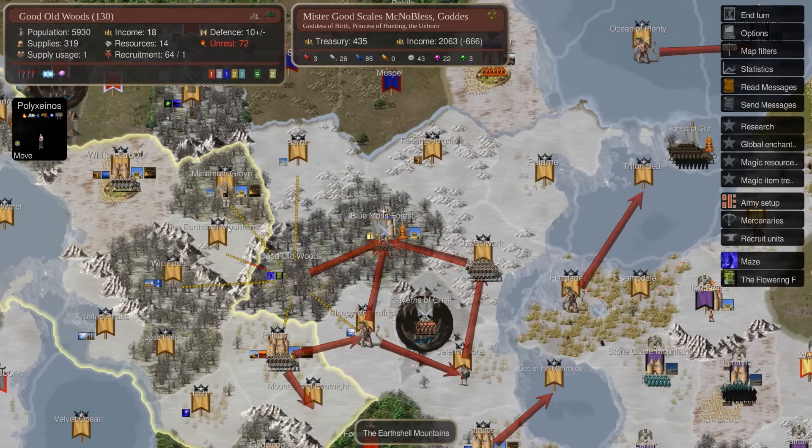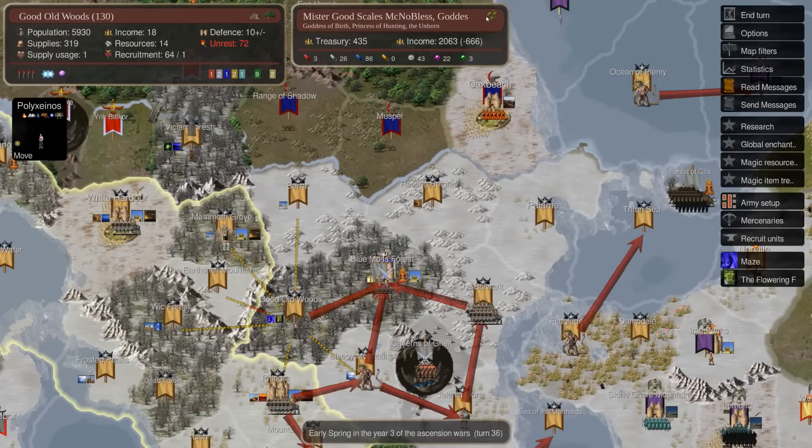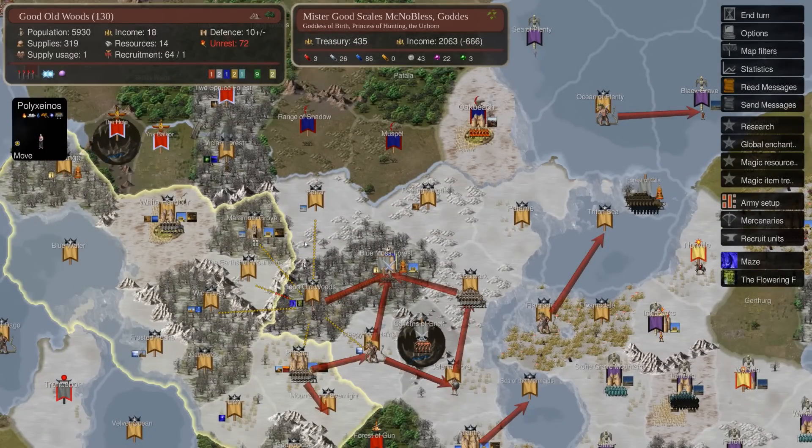If you have a solid grasp of everything I'm going to talk about in this, you have a very good chance of winning a multiplayer game. So first, what is the mid-game? You can argue when it starts — I would say around year two, which is turn 24. This is a game I subbed into, and we're at turn 36, so we'll use this as our example.